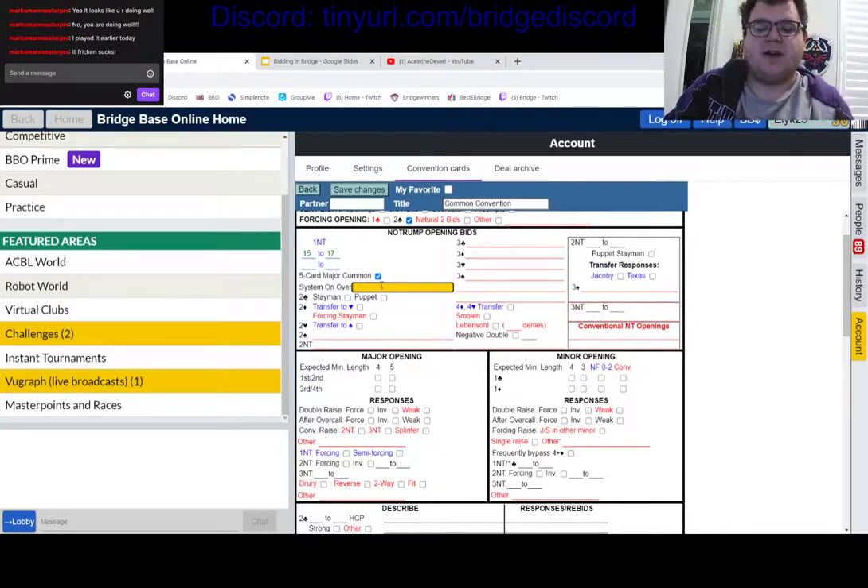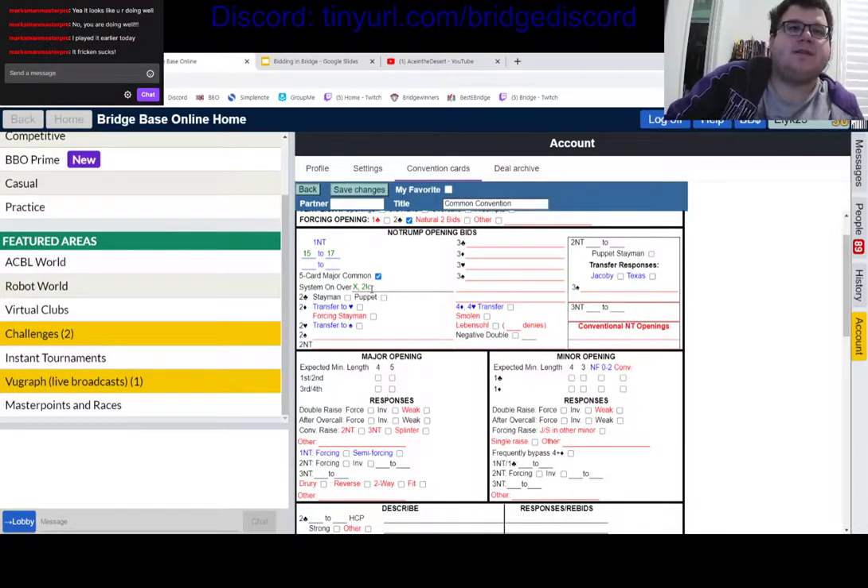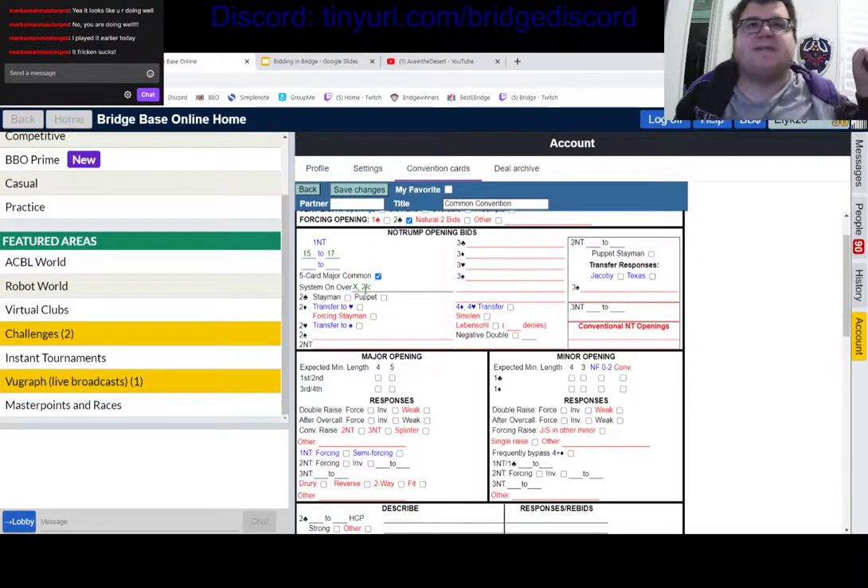Everyone plays systems on over a double, because doubles after a strong one notrump opening are so commonly artificial these days that you should just play your normal system. You can also play systems on over an artificial two club bid — double replaces two clubs, sometimes called a stolen bid, so you still have your normal bids to describe your hand. Anything higher, you do play systems off.